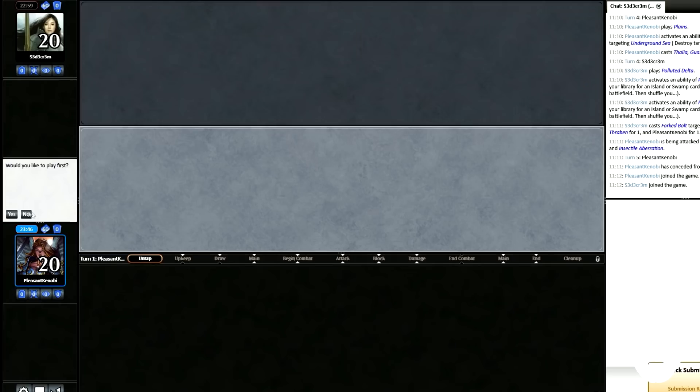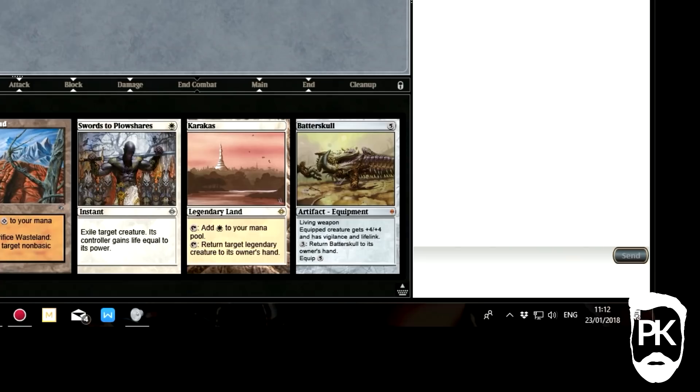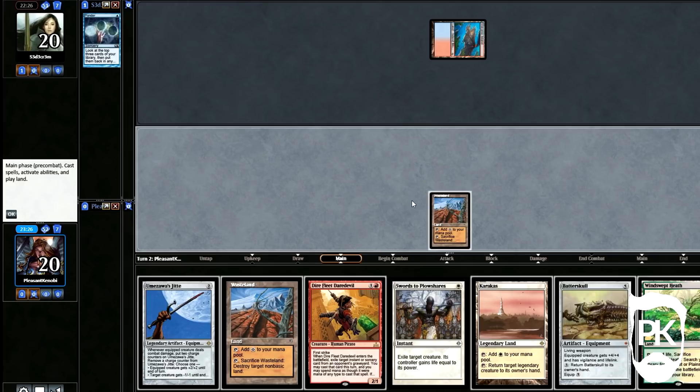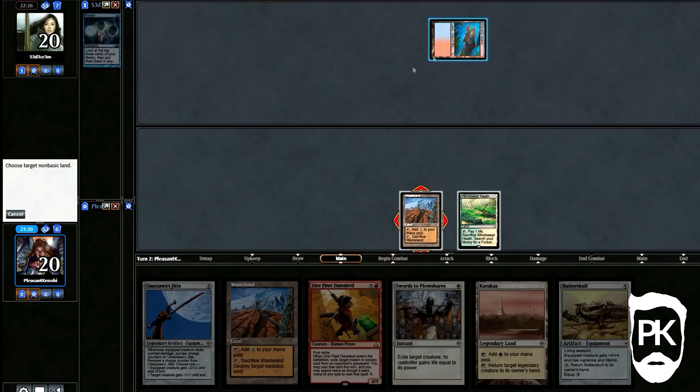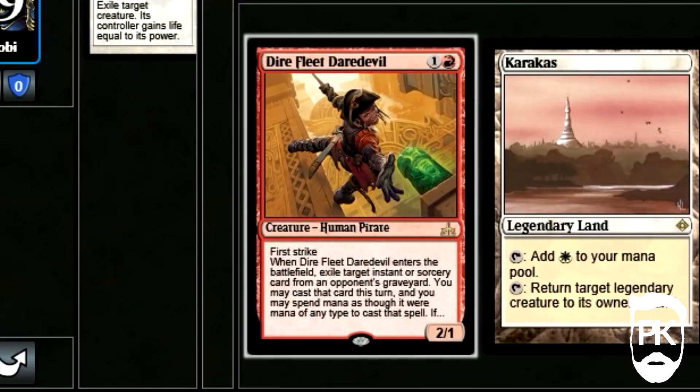Game 2. We keep a suspect seven — Batterskull is a needy little card that wants to be in my hand at all times. I have Wastelands and Plowshare, which is good for this matchup; I just need a red source or white creature to get a board position. We draw a Heath and opt to Wasteland my opponent prior to playing a creature to test if he kept a land-light hand. He plays an Underground Sea and deploys a Deathrite Shaman. We crack our fetch, grab a Plateau, and Plow that dirty little elf. I play a Jitte, wanting to get the most out of my Dire Fleet Daredevil by playing it with Mana Up to cast one of his Brainstorms or Ponders.